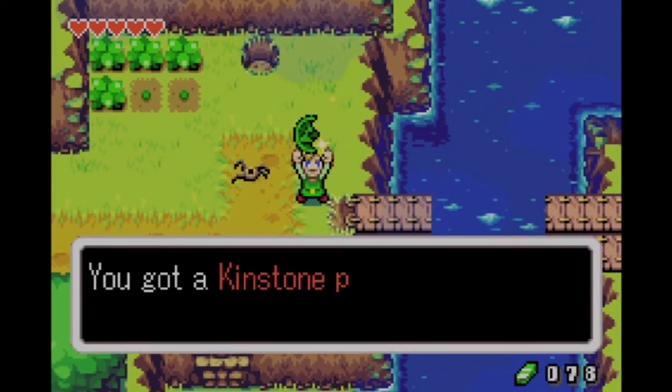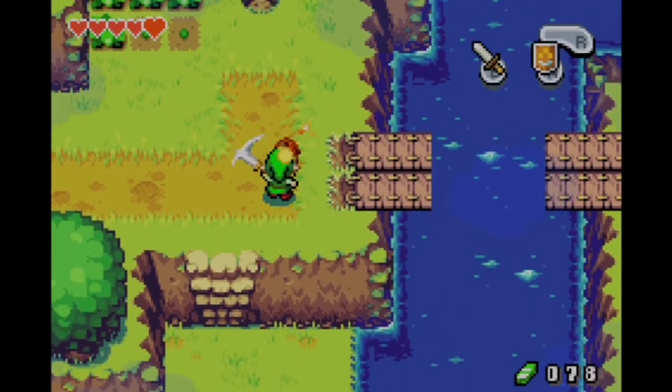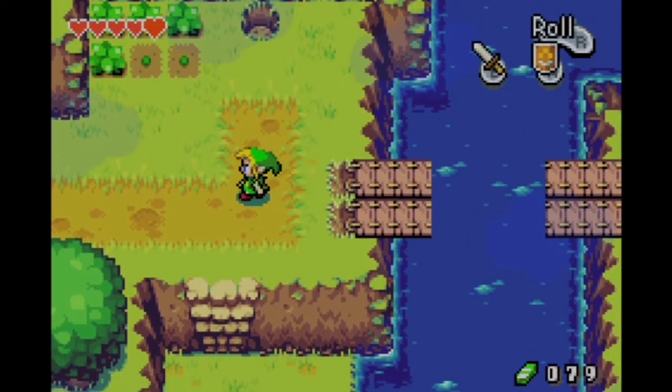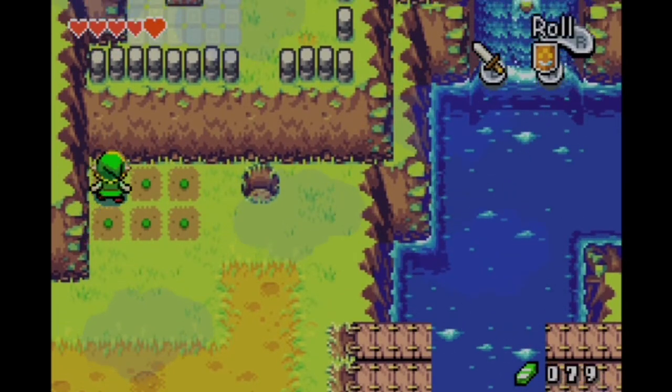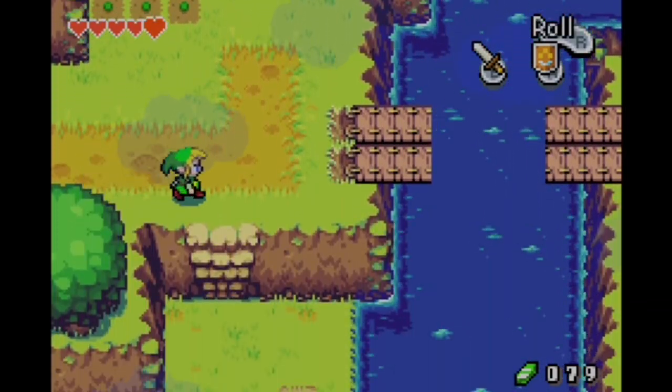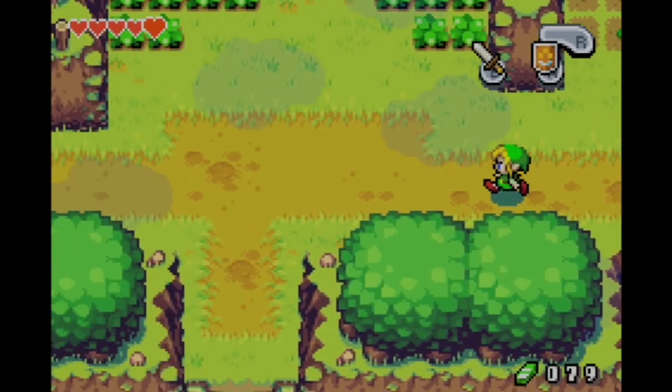Obviously the earlier you get the bottles the better. Is this the first Kinstone? Well, if you don't count the one in Hyrule Town, that's the first one we've gotten out in the overworld. I think the green ones are almost random, if I'm not mistaken, and the red ones are in specific fixed locations.